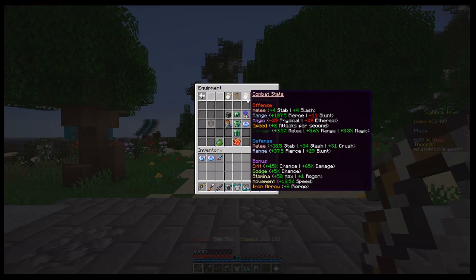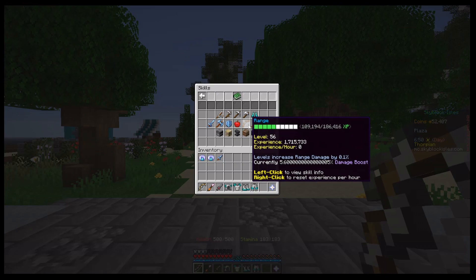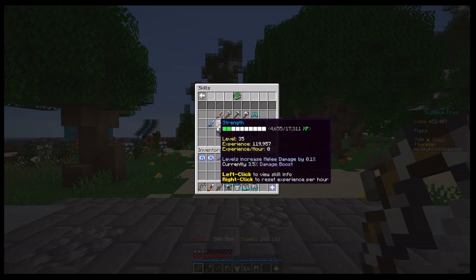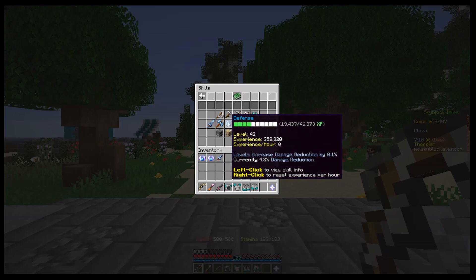There are also bonus stats: dodge chance, which is nice; stamina — both the maximum amount and the regen; and crit, which gives you a critical chance and critical damage. There are also movement stats and a couple more. Arrows and all ammo now actually matter, which is pretty cool. Your stats will also increase your damage by a percentage — I have 56 range, which gives me a 5.6% range damage boost; 33 magic gives 3.3%; and strength gives 3.5%. All of the stats and skills now matter, it's a lot more exciting, and there's damage reduction from defense.